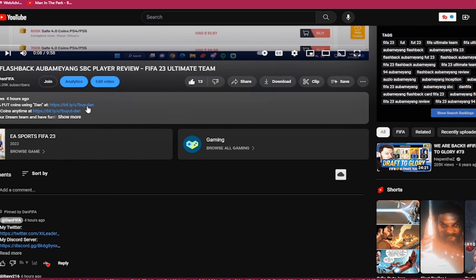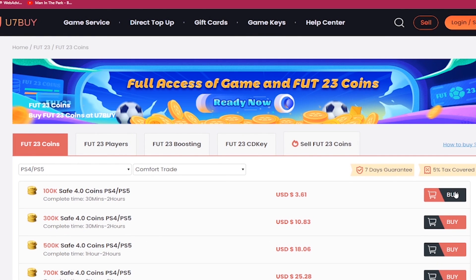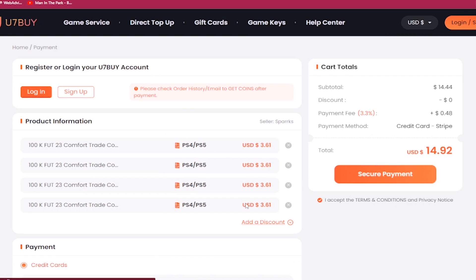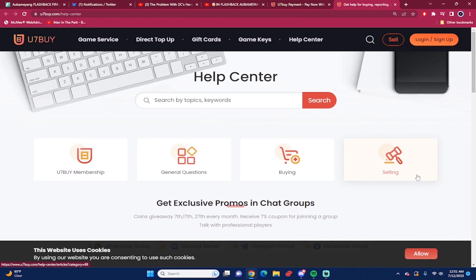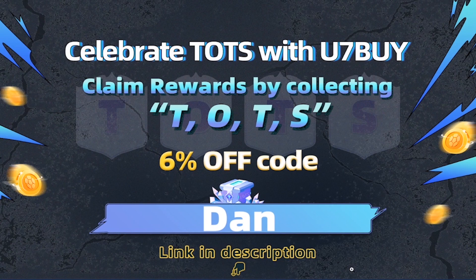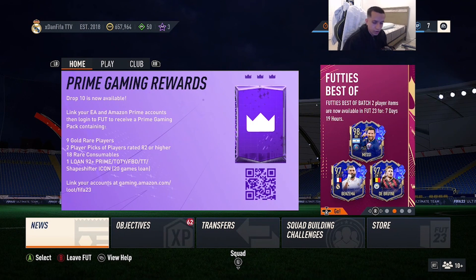If you guys want the most cheap and most reliable FIFA 23 coins, make sure you guys check out u7buy.com. Next time you guys want to make a purchase, type in the code 'dan' to get six percent off. Also, if you guys ever want to sell your FIFA 23 coins, you just go to the help center and click on the selling section.